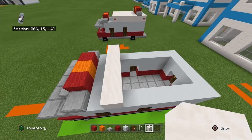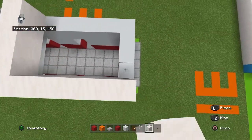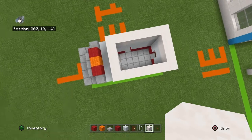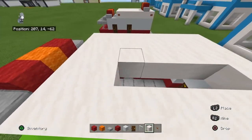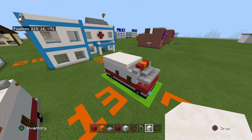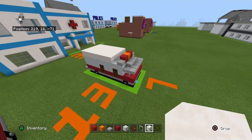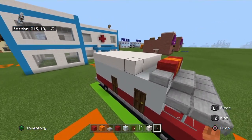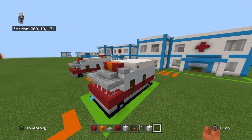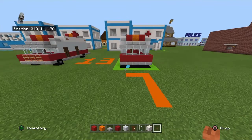Bring the smooth quartz blocks backwards — basically place them on top of the rest of the white concrete behind that. Then fill in the middle with smooth quartz blocks. I wasn't originally going to use smooth quartz and was just going to make it white concrete, but it was looking very bland so I decided to add it. At the top corners of the smooth quartz blocks, place an acacia button on the back right and left.